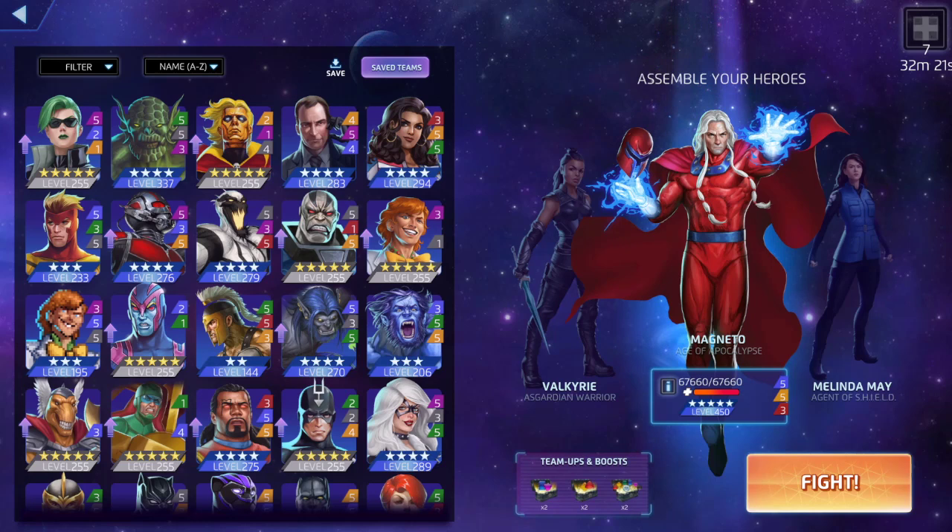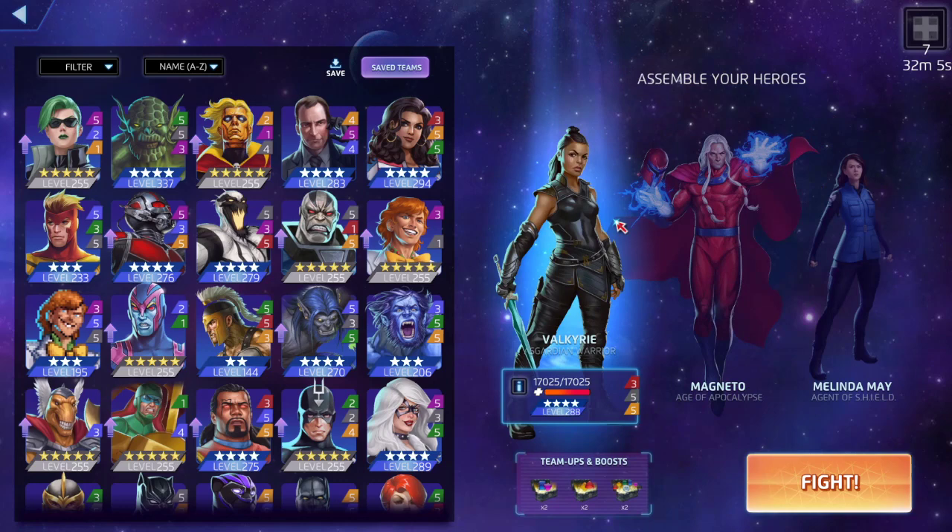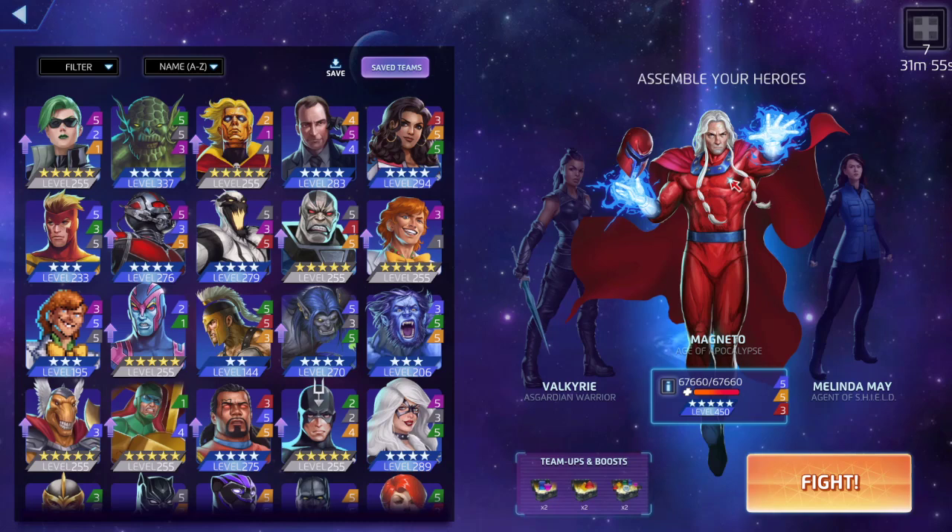What's up guys, we're back again for another Marvel Puzzle Quest video. Magneto at 5/5/3 — I want to keep it at 553 just for the match damage, and hopefully yellow is our strongest color for this whole team because they all have yellow. Obviously the dynamic duo for any team in the game: Valkyrie and Melinda May. I just use these two with every character in the game just to generate AP.